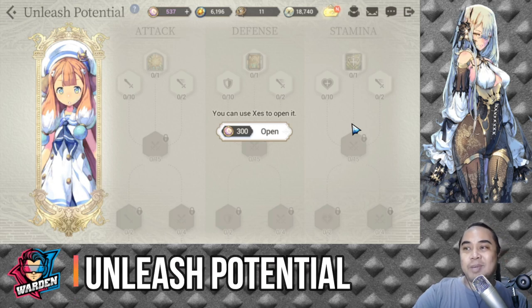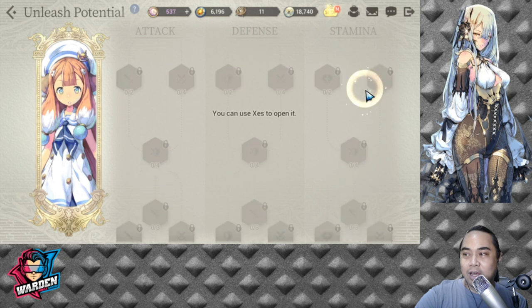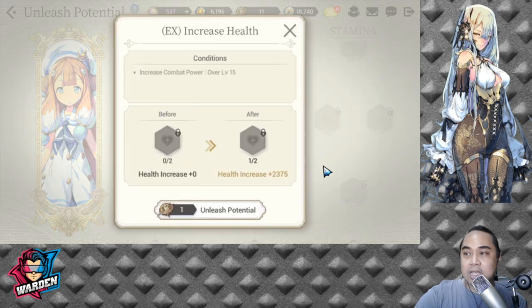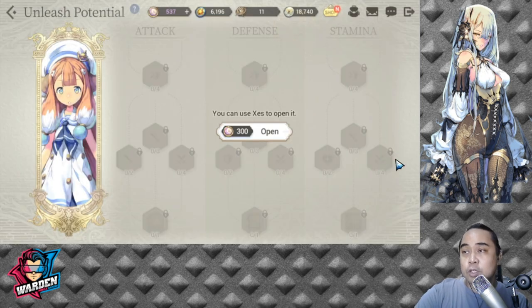For FC April's Unleash Potential, it's a bit long since she is a legendary hero. You'll need to go all the way through the tree to reach the last effect — which reduces damage against all allies by 30%. While in her stamina tree, you'll also want to increase her health, since some of her skills have a multiplier based on additional health. Prioritize her stamina tree, then her defense tree to keep her alive.